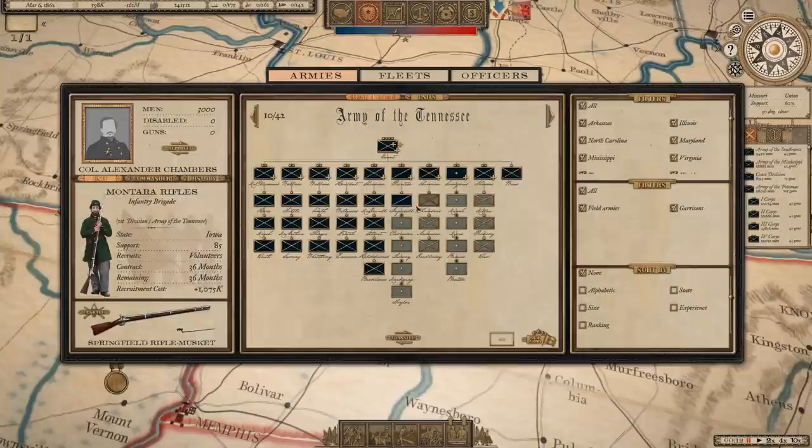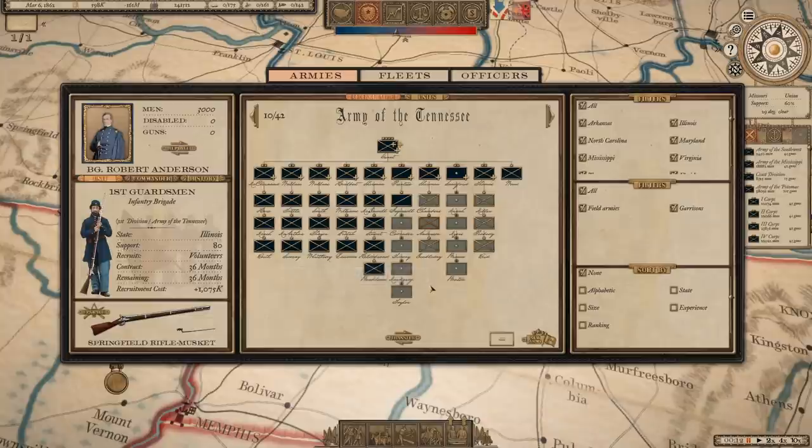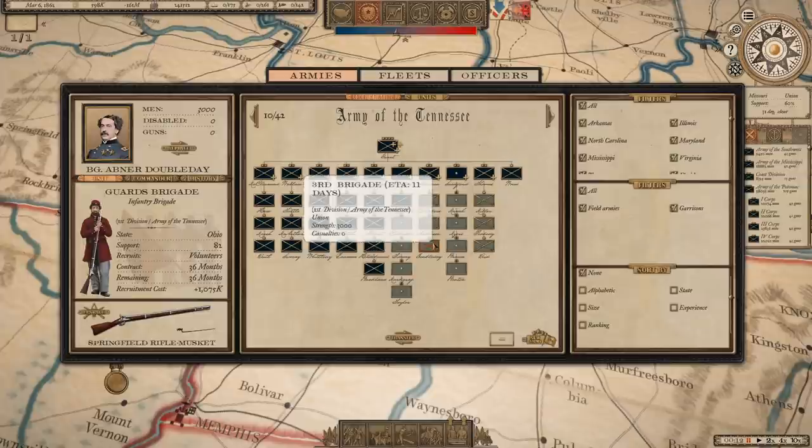Here are the next three. We've got the Montero Rifles with their green jackets and gray pants — that's for Terrence. We also have an entirely new division, and that is not William Tecumseh Sherman — that's Thomas Sherman, the 1st Guardsman — a unit for Kyler, one of our newest patrons, with blue uniforms. And then under Abner Doubleday, the Guards Brigade — that's for Graham Brown, who's been a longtime patron of this channel. The pieces are on the board, so to speak. We're going to add some additional units, but I want to kind of get to the action, and then we'll continue with the patron units.